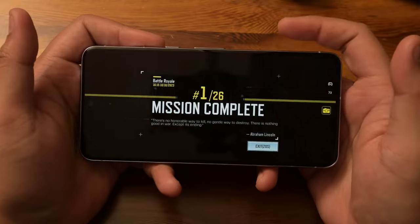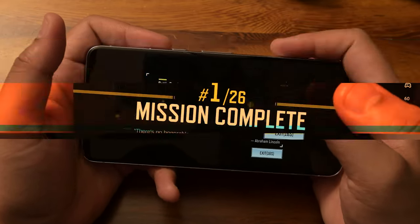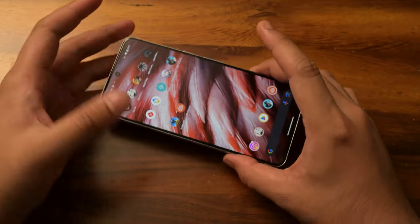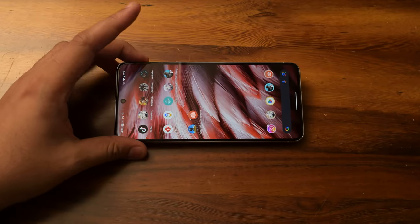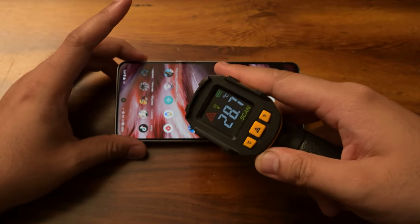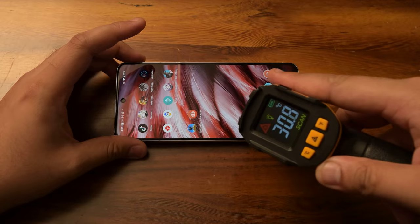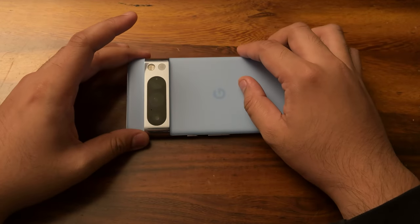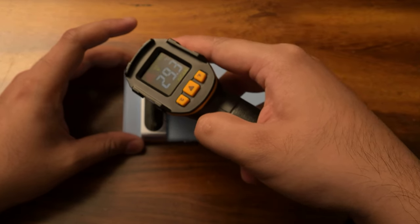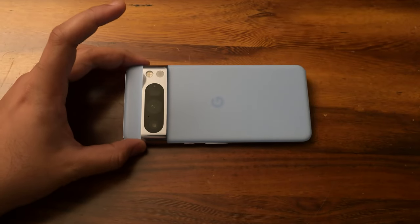With that, let's get to our final game, PUBG Mobile. Before we get into it, let's check temperatures — we're currently at 69%. Things have cooled down quite a bit. Given that we're in a room temperature, slightly below room temperature environment, we're at 28.6, then 29, 29.3 on the back. Very cool indeed.